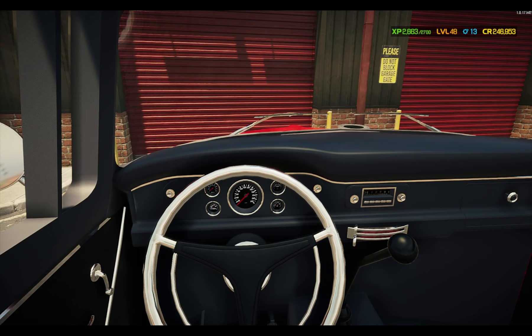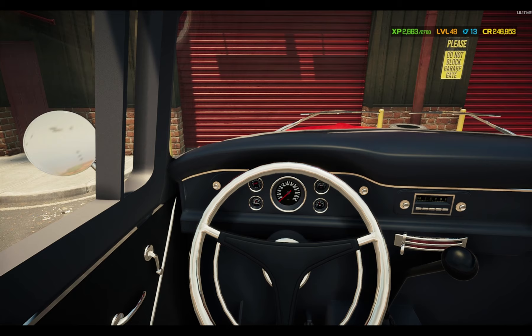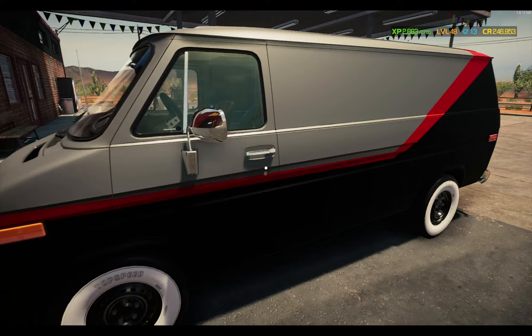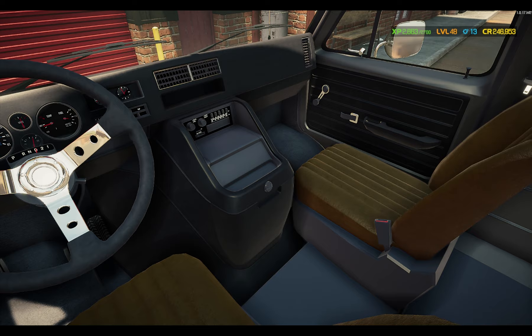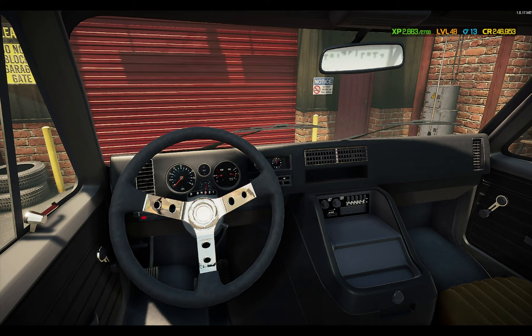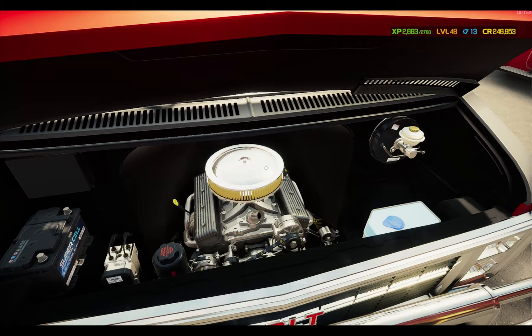Let's go ahead and start the truck up. That RPM gauge is so tiny. That thing sounds good and healthy. This van pretty much has the same interior, at least the seats anyways. Let's go ahead and open this thing and start it up. This thing sounds a lot louder than the truck — then again, it looks a lot newer too. No RPM gauge on it. Definitely sounds good though. That is definitely a nice sounding van.